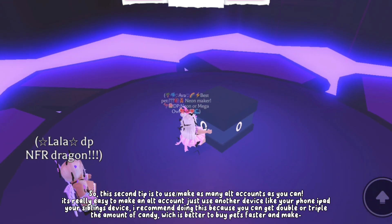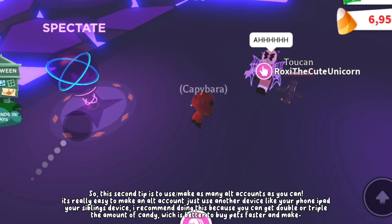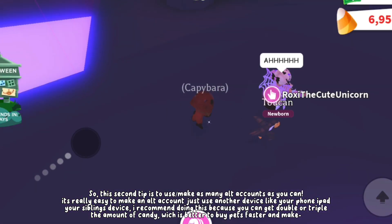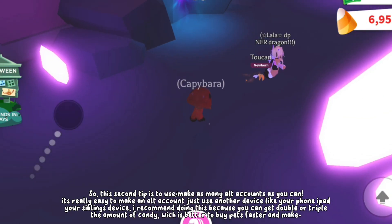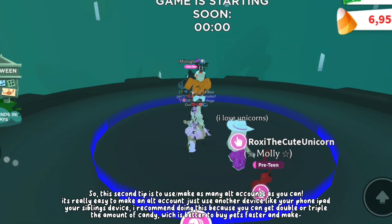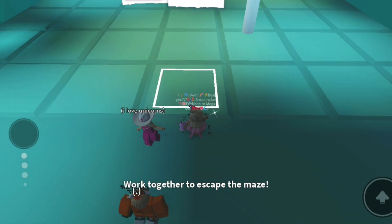The second tip is to make as many alt accounts as you can. It's really easy to make an alt account — just use another device like your phone, iPad, or your sibling's device. I recommend doing this because you can get double or triple the amount of candy, which is better for buying pets faster and making neons.